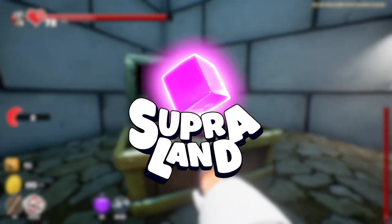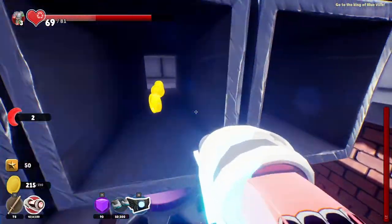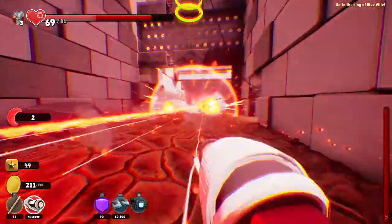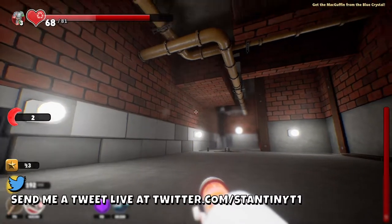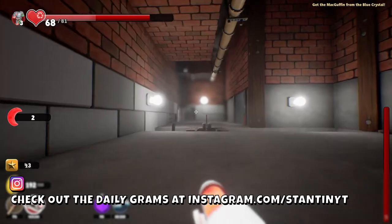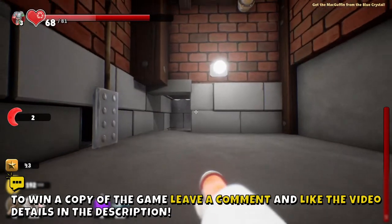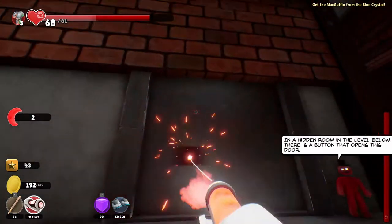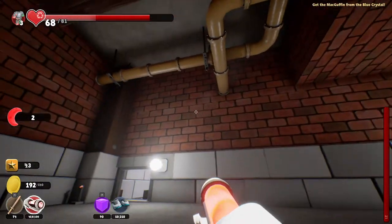Hello everyone and welcome back to Super Land, my name is Constantine. We are here with our hero back in this crazy puzzle. In the previous episode we managed to get back up here. Our friend is telling us that down below there should be a button that will open up this door. To tell the truth, I have no idea what that button is because I haven't seen it.